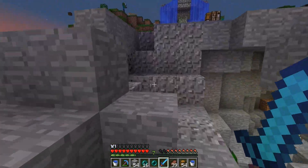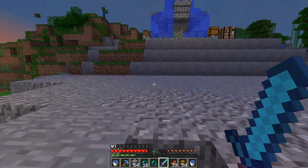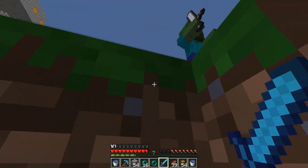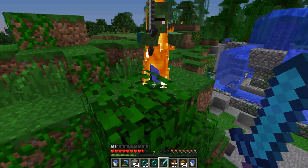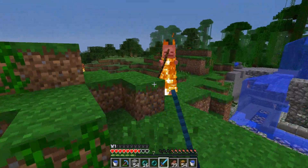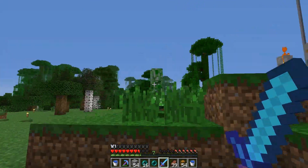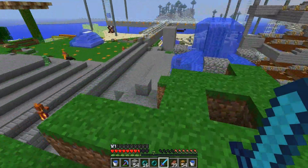I wasn't really planning on recording this bit, but as I saw the zombie I thought I might as well explain some things. These zombies are quite hilarious now because they pick up items. I've seen that you drop items and a couple seconds later they'll pick them up — I'm not really sure of the conditions yet. If I work it out I'll do a little video on how to make them do it, because it really is quite funny. They pick up things like string naturally. If you can make them pick up pink wool, that'd be hilarious.